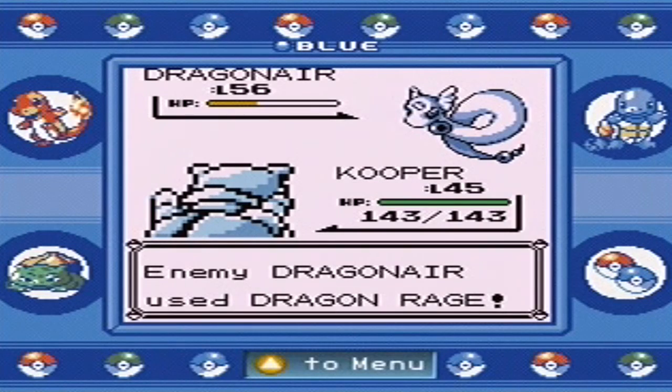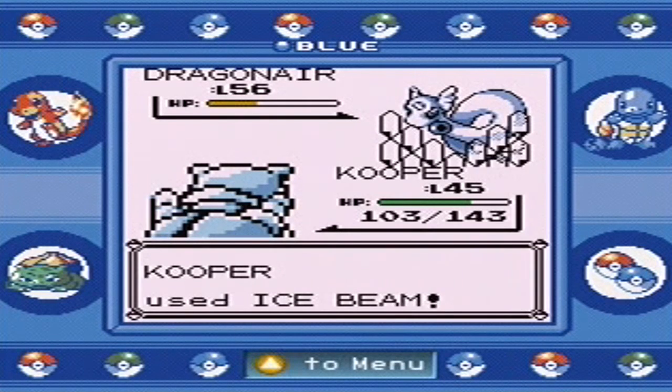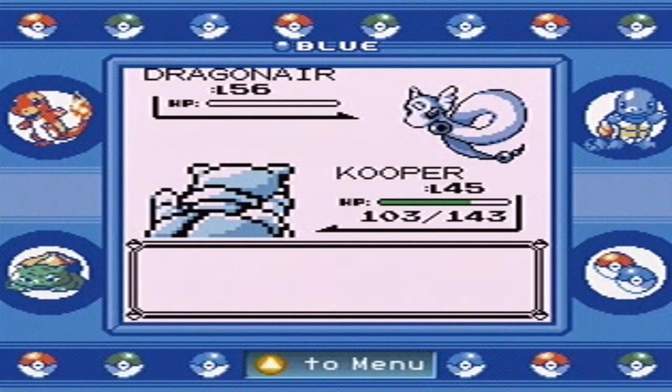Since I don't really favor any first generation ice types, I tend to just teach Ice Beam to one of my water types — somebody that can learn it. A two-hit KO is pretty cool.